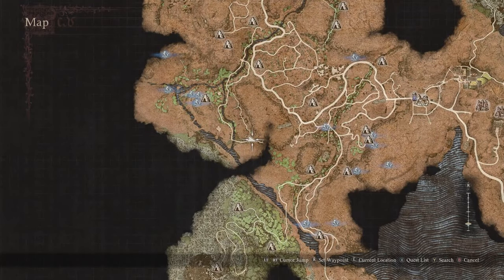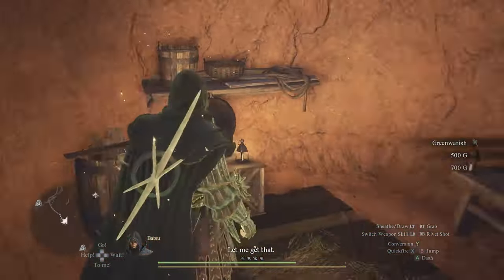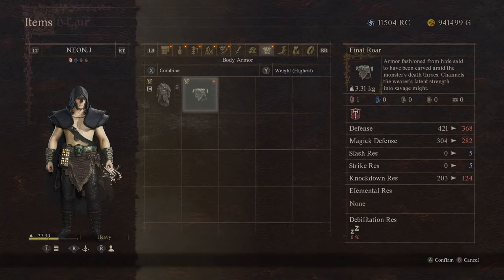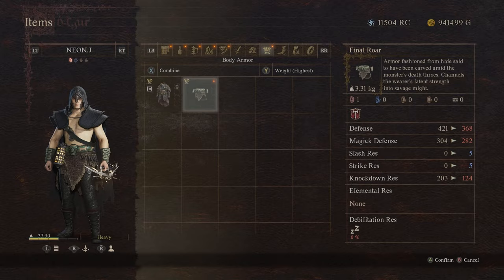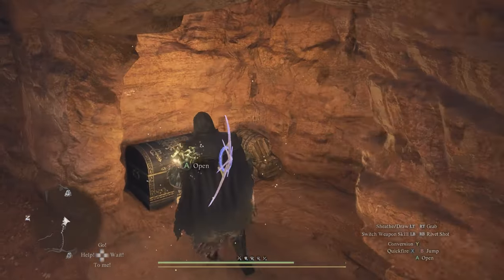After you clear all the enemies, there's going to be one chest inside this room that gives you the Final Roll Armor. It is an armor for the warrior vocation — I think it's a pretty decent one. You can also buy it in Badal for around 30,000 gold, but why do it when you can get it for free here. It is also pretty unique for those of you who are into fashion dogma — I think this is a good look.